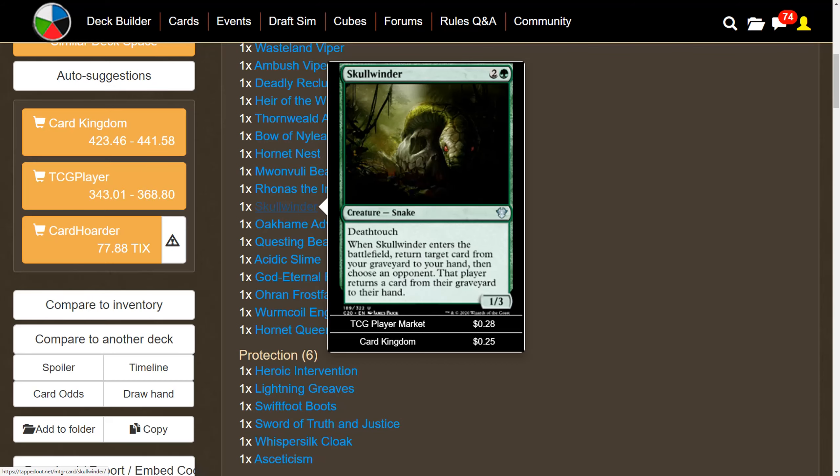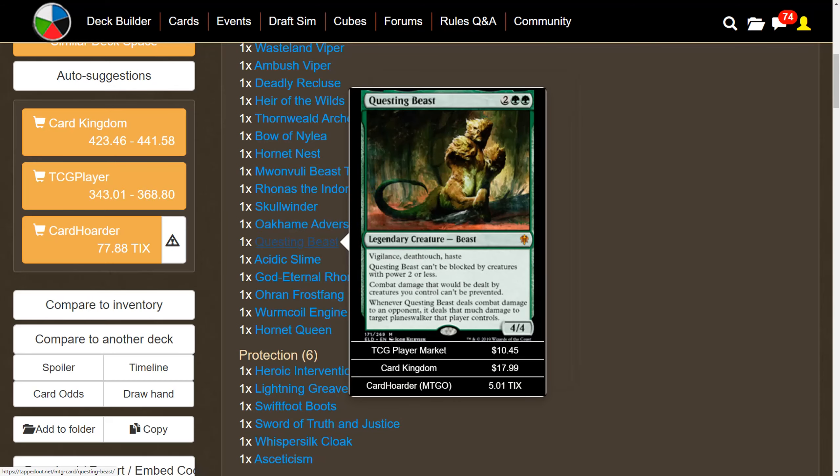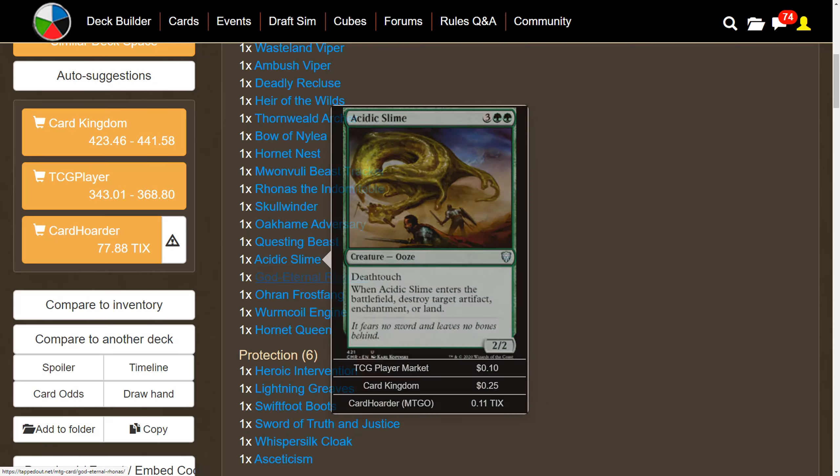Skullwinder acts as an Eternal Witness but with death touch — you do help an opponent, so be more political about it. Ohran Frostfang gives attacking creatures death touch, and whenever a creature deals combat damage to a player you draw a card. Questing Beast can't be blocked by creatures with power two or less, has vigilance, death touch, and haste — a very good turn-four play. Acidic Slime is good removal and also has death touch.